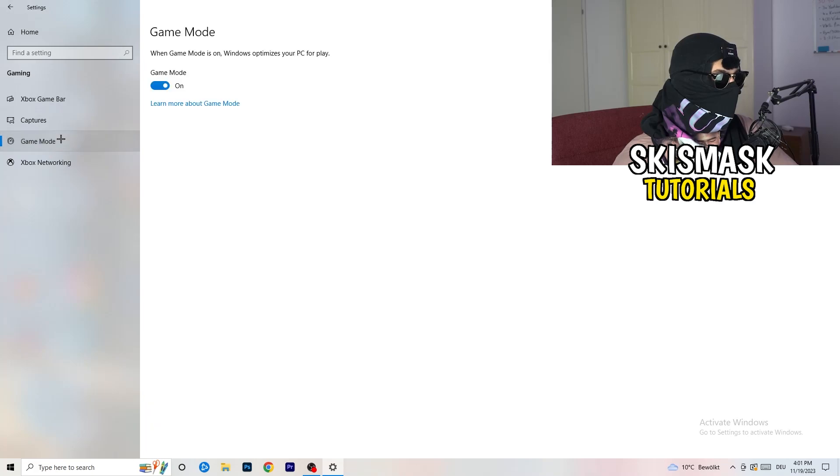Next, go to Game Mode on the left-hand side. This one you need to check for yourself — on my PC it works better with Game Mode on, but on some PCs it won't. So turn it on, check it, turn it off, check it, and stick with whichever option works better for you.